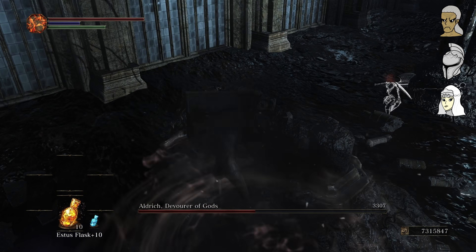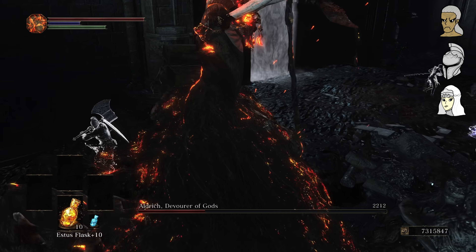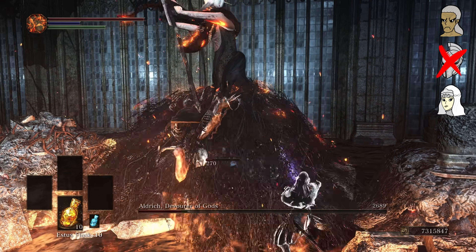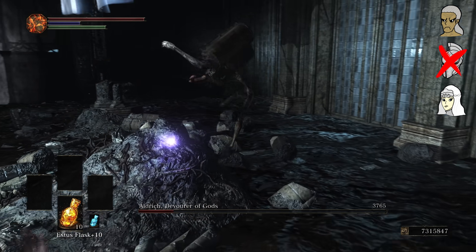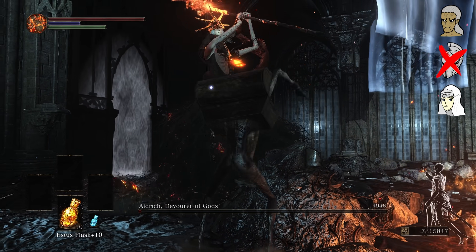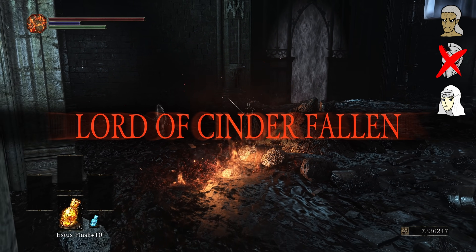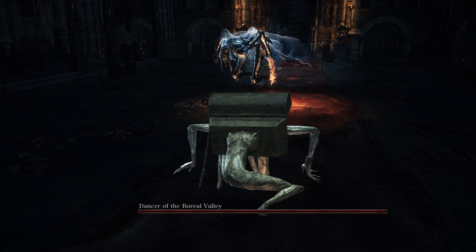If this keeps up we may actually make it out of here with all of our phantoms, and that would be huge for the twins. We bring Aldrich down to second phase and my team is doing a good job of staying alive. Lion Knight Albert jumps in to help out, which is much appreciated. Shortly after, Albert manages to somehow die off screen and we're down to Sword Master and Sirris. Everyone rallies for one last stand and we get some really good damage off before Aldrich slips away again. His HP is nearly gone — I just need one more.